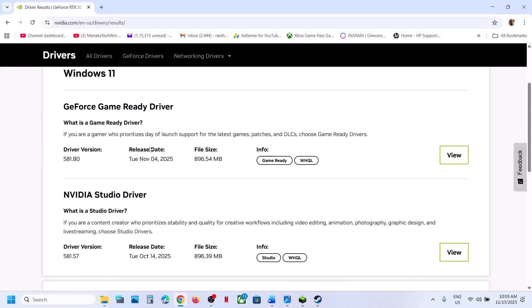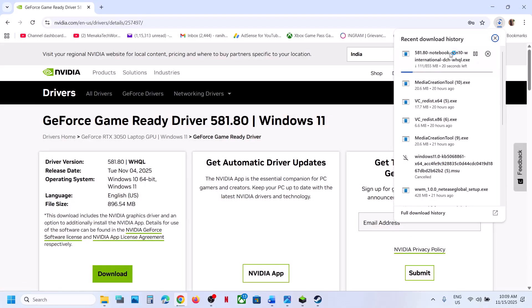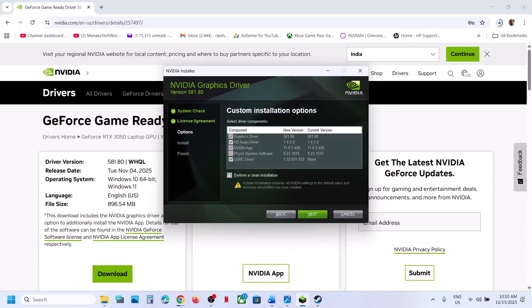Whichever is the latest GeForce Game Ready driver, click on View and then click on Download. Run the exe file, click Yes to allow, click OK, agree and continue. Select the custom option, click on Next, and put a check on the box which says Perform a Clean Installation.